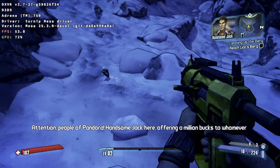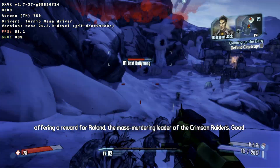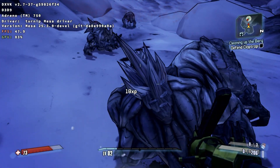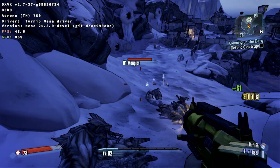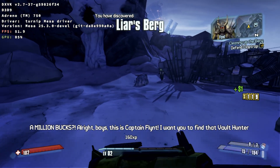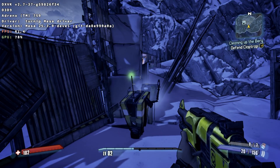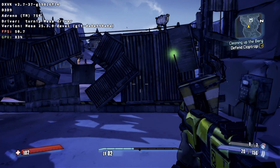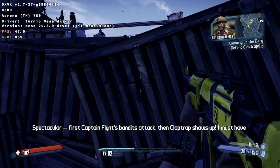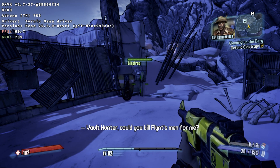Attention, people of Pandora. Handsome Jack here, offering a million bucks to whoever brings me the head of the Vault Hunter who just arrived in Lyresburg. And I'm still offering a reward for Roland, the mass-murdering leader of the Crimson Reeds. A million bucks? All right boys, this is Captain Flint. I want you to find that Vault Hunter and bring him to me now! Spectacular! First Captain Flint's bandit attack, then Claptrap shows up. I must have been horrifyingly cruel to puppies in a previous life to deserve this kind of treatment. I say, Vault Hunter, could you kill Flint's men for me?